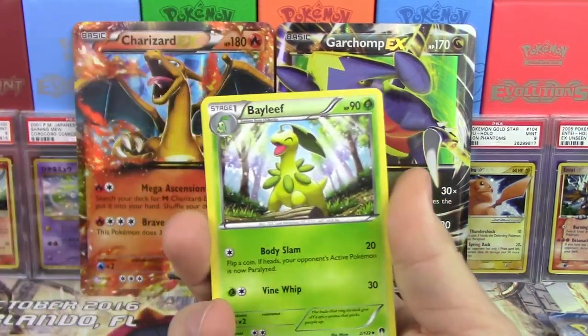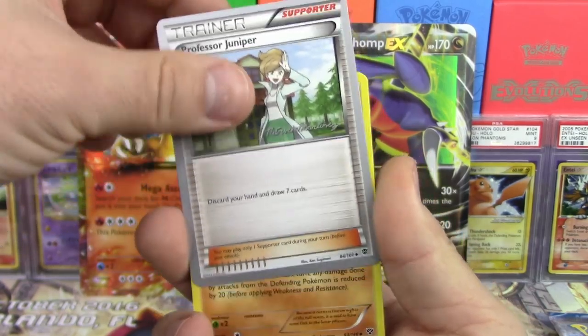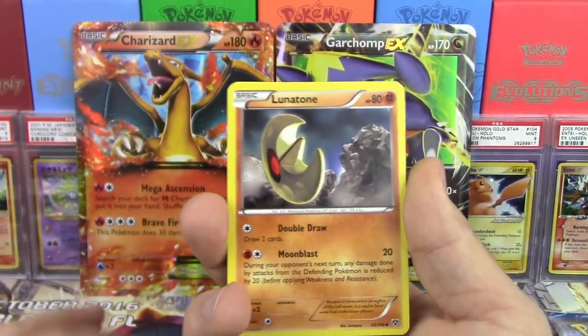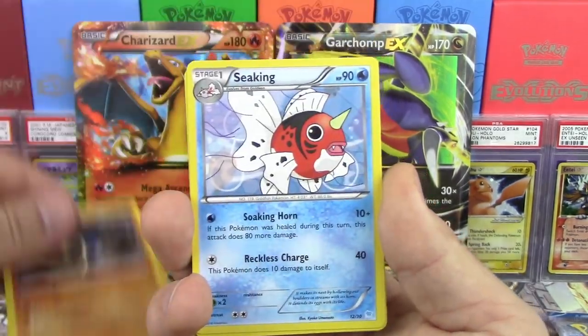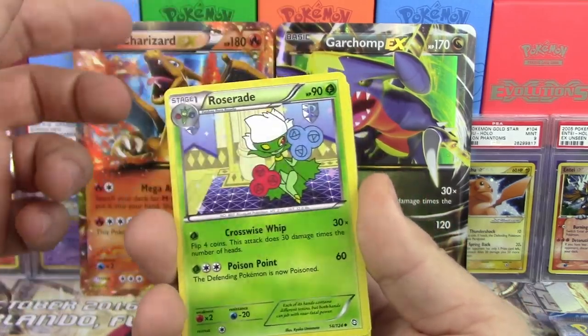It also looks like we got ourselves a Trainer Challenge deck — I believe this is the Sylveon one. I'm going to give this away to you guys; I don't have a use for it, so hopefully someone gets it who does. Now let's take a look at the 10 random cards in here. I can see the best one already, so we're going to save that card for last.